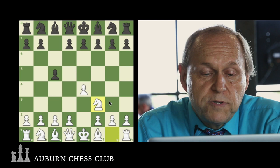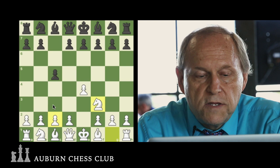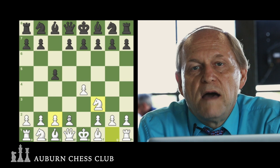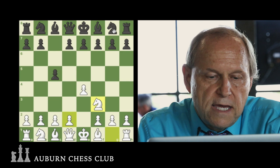White could play pawn to F4, or C3, or Knight to C3 — a very solid approach — or G3. There are other approaches, but this is the wide open, perhaps arguably the most commonly played of all the variations in the Sicilian, although some of the other lines are coming more into vogue now.